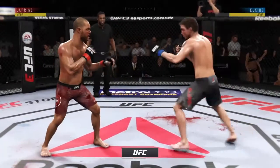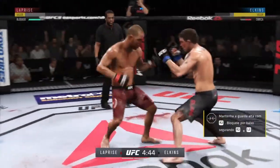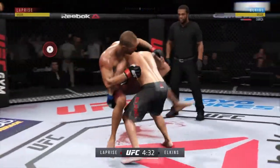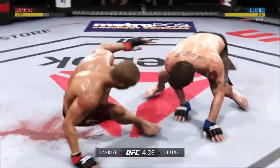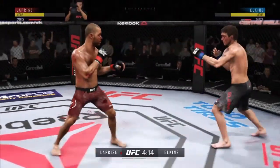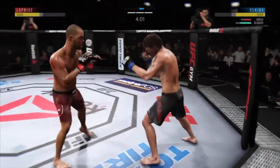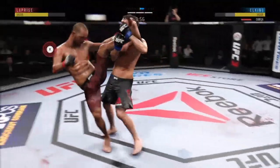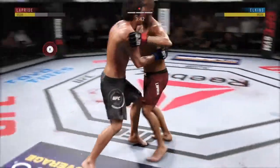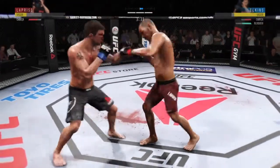Third and final round. So far, phenomenal performance that we're so privileged to be able to watch. Able to land a combination there. He got cracked. And there's the double leg takedown — that's his best shot by far. He hurt him. Just missed with a huge kick. That's a big block — goes for a single. Takedown. Elkins gets in the clinch and they separate. He changes stances and switches southpaw — doing a nice job putting it all together.